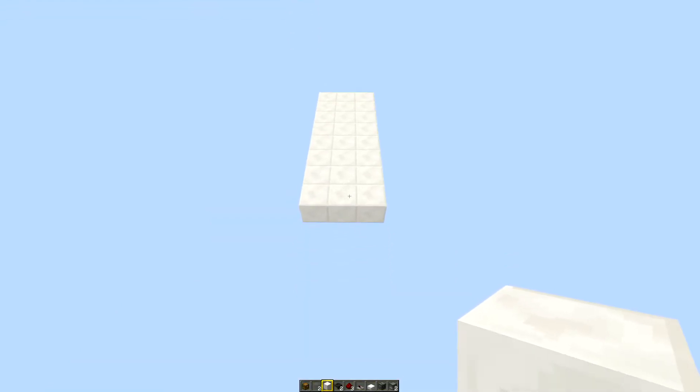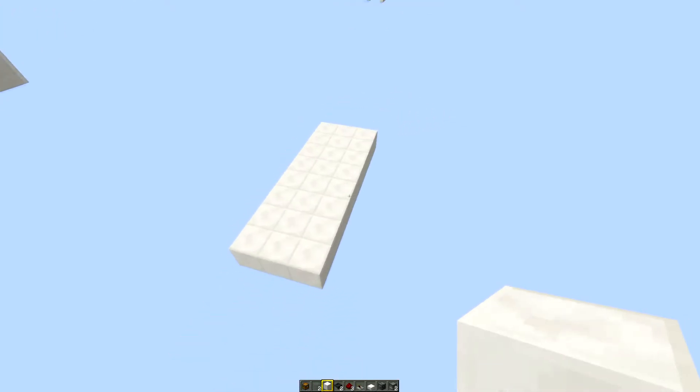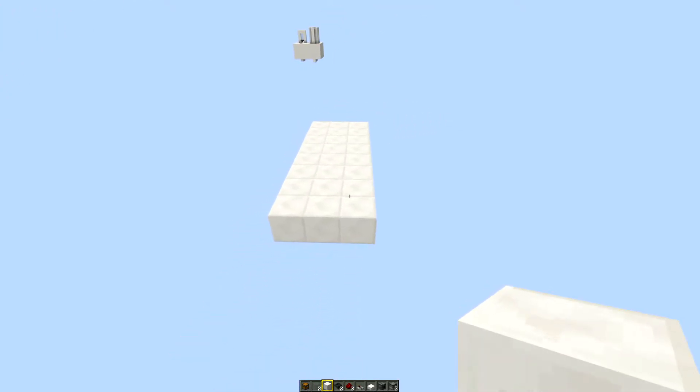To build this cooker you're going to need an area that is three wide by seven deep, and you won't have to dig down in this build, so you can build this at ground level without worrying about what's underneath you.